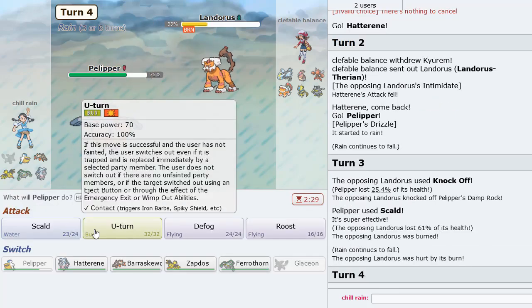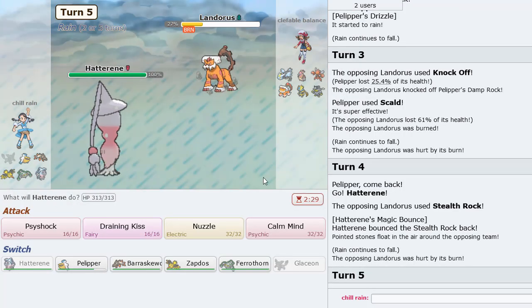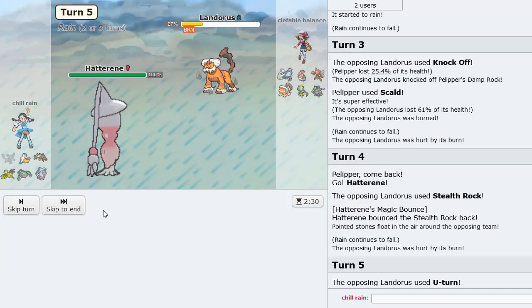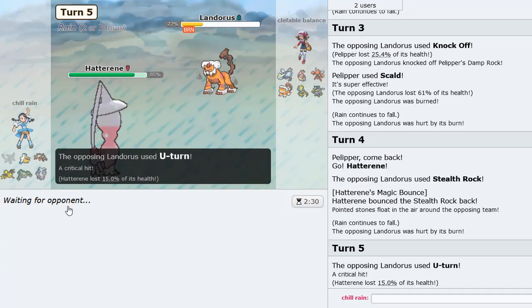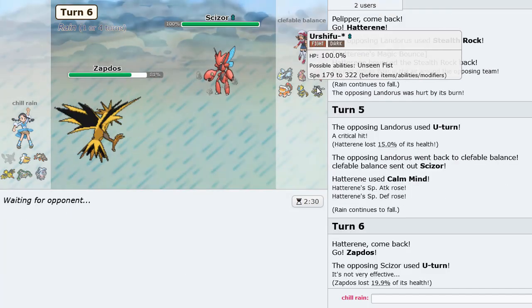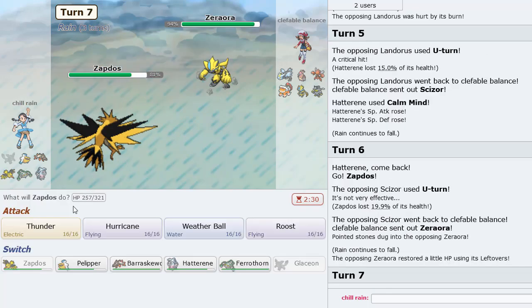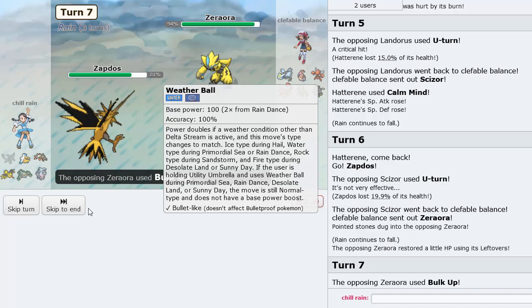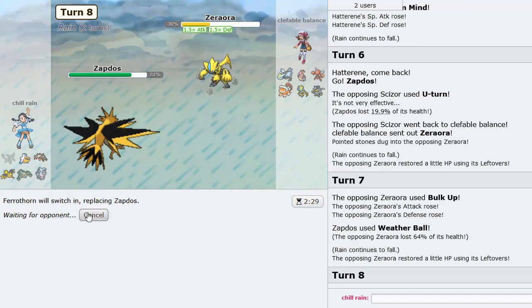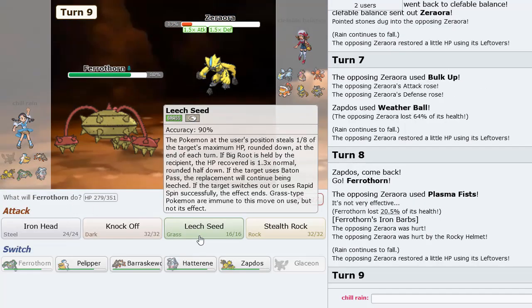He Knocks Off and we get this thing burnt — very nice. Bounce back the Rocks as well, that's going to work just fine. I'll go Zapdos. He actually U-turns out that turn, so that's pretty good for him. Here I'll just Weather Ball, then go Ferrothorn. Perfect — then we can double to Hatterene and go right back into Ferrothorn now.